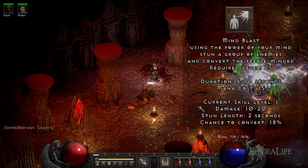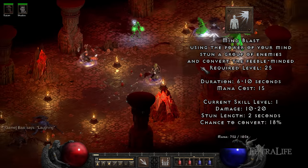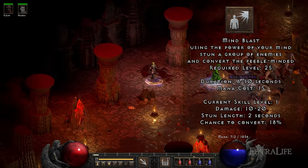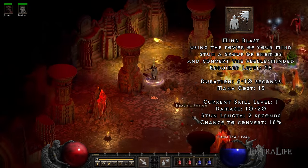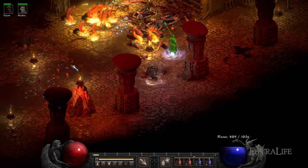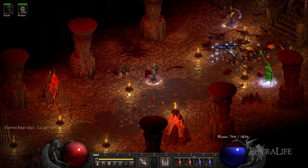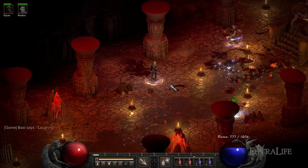Mind Blast. This is one of the best crowd control skills in the game. When used, it stuns enemies around a medium AoE and has a chance to convert them into your allies. While stunned, enemies won't attack and will remain still. Additionally, converted enemies will lure enemy attention, allowing you to lay down traps from safety. If you find yourself having trouble with an area, just swap to this skill and constantly cast it over your enemies while your traps finish them off.